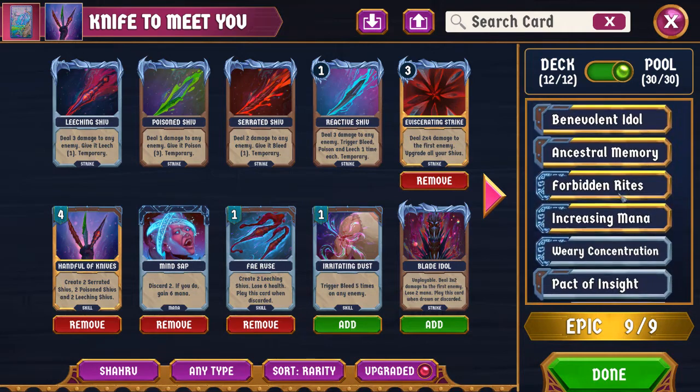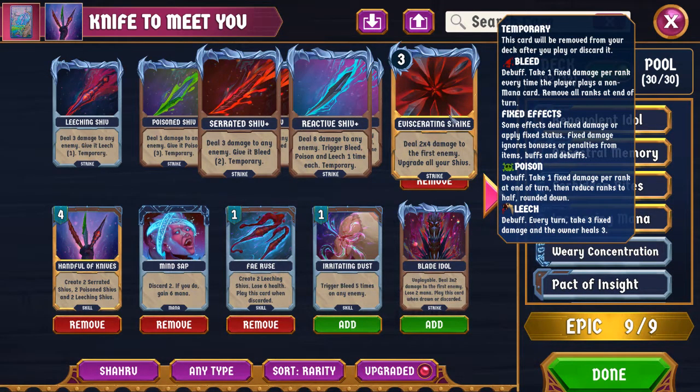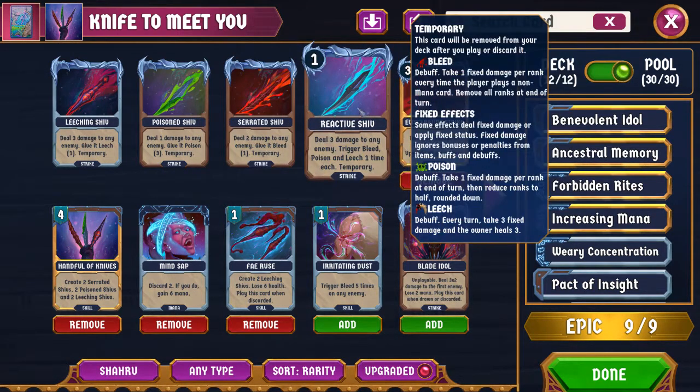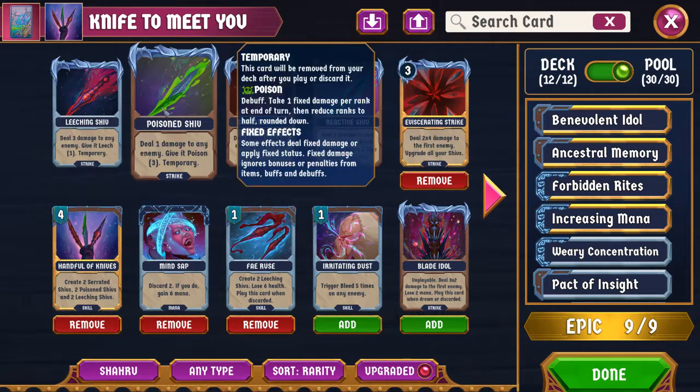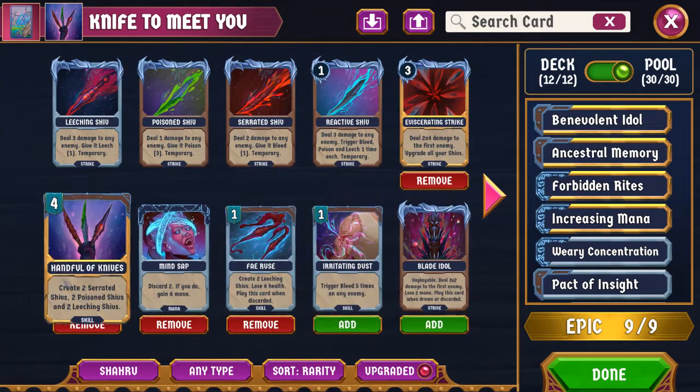Other Shahruh cards: Eviscerating Strike is 2x4 damage to the first enemy, and upgrades all your Shivs. I haven't gotten a chance to play with this one yet, but it seems pretty good potentially. It makes Reactive Shivs free — that's worthwhile — and it makes the others stronger. You'll see we do end up with a lot of Shivs even without Handful of Knives.